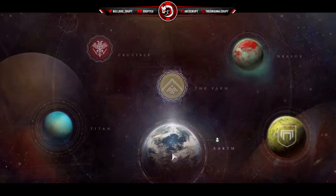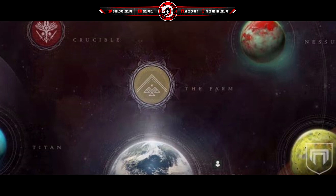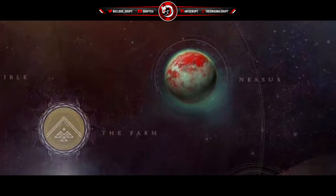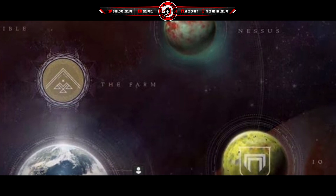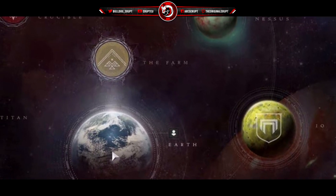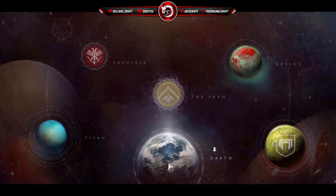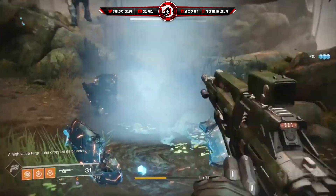The first thing I wanted to quickly show you guys is the new directory, which shows all of the new maps and the Crucible. You can see the Farm, which is the new social space — it looks as if it's above Earth but it's just on Earth, just a quick accessible way to get to the social space. We have Titan, Nessus, and Io. For some reason Io has a Cabal logo on it — I'm guessing that's because it's a story-driven mission on that map. I don't think the Cabal own it, because I believe the Cabal are currently taking over Earth.